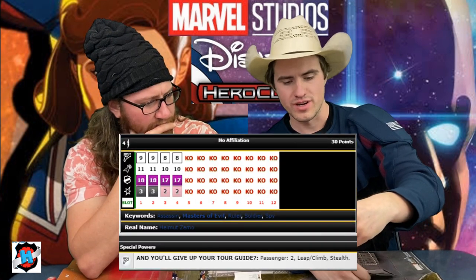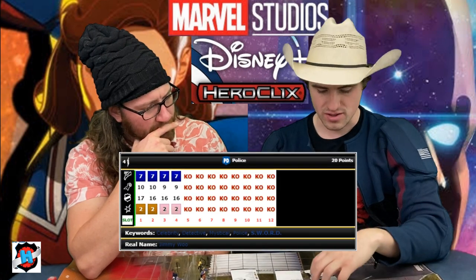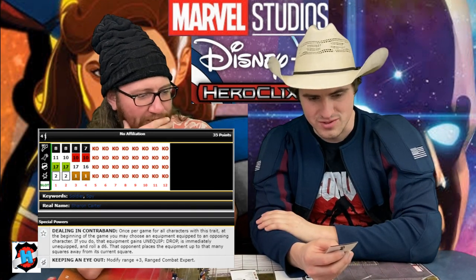We have a carry in the form of Baron Zemo — Leap Climb Stealth, a straight-up passenger carry, which is super strong. He's a leadership at 30 points. We also have three leaderships between Baron Zemo, Captain Carter, and Doctor Strange Supreme. And we have a Perplex in the form of Jimmy Woo for 20 points. Sharon started with Perplex too. I think this is really strong in this sealed environment. If we have Tommy and Sharon, though, I don't think we need Tommy — because if Tommy's doing anything it's going after somebody that's equipped.